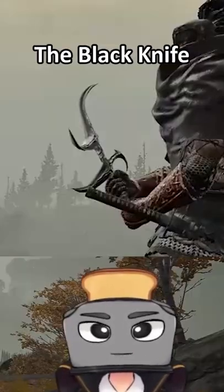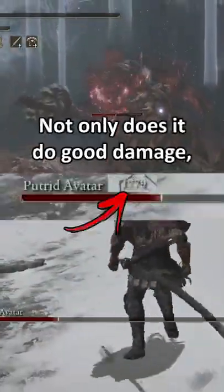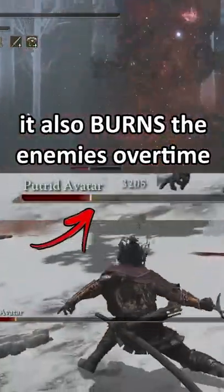Fullest weapon in Elden Ring, part 1: the Black Knife. Not only does it do good damage, it also burns the enemies over time.